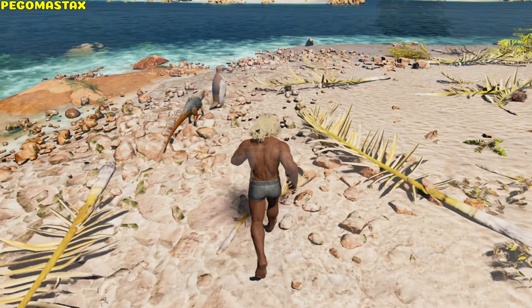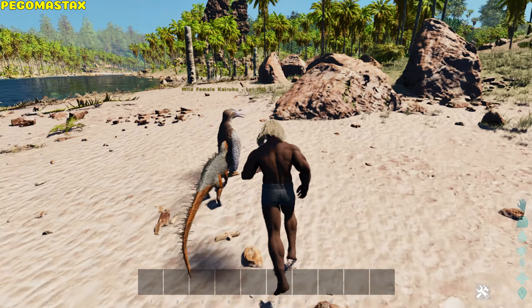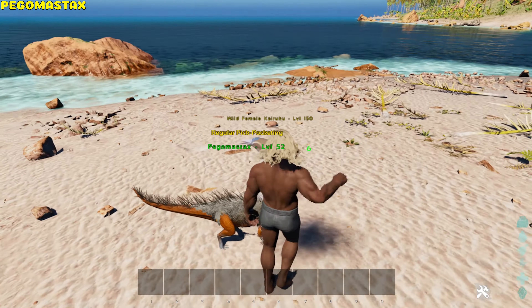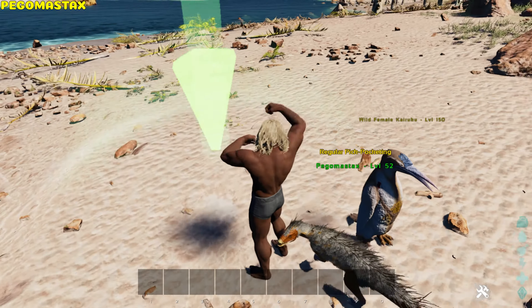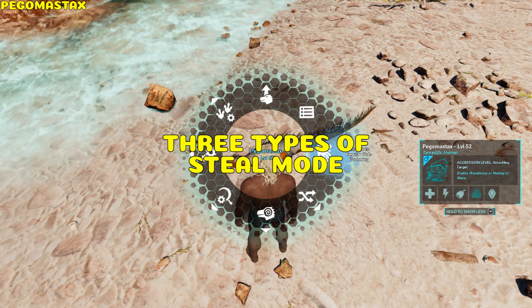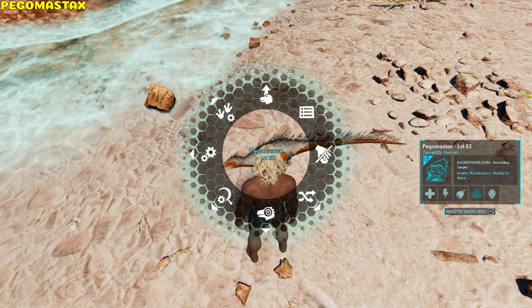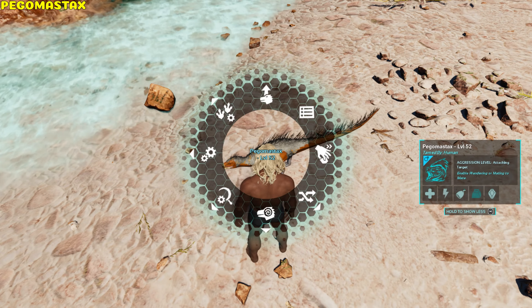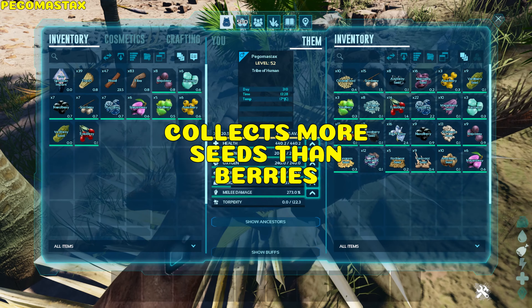Pegomastax. It can bite and leap. The leap deals minimum damage and steals an item from the player's zero-slot hotbar; if empty, it steals at random from the player's inventory, apart from artifacts and skins. Steal mode has three types: No Pickpocket, which disables stealing; Fast Pickpocket, where the pego steals and runs back to the owner; and Pickpocket, where it continually steals objects indefinitely. The pego collects more seeds than berries.